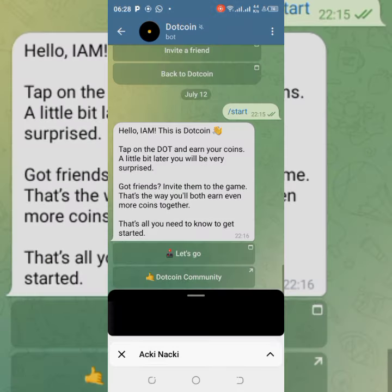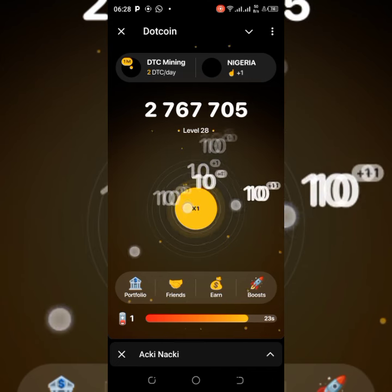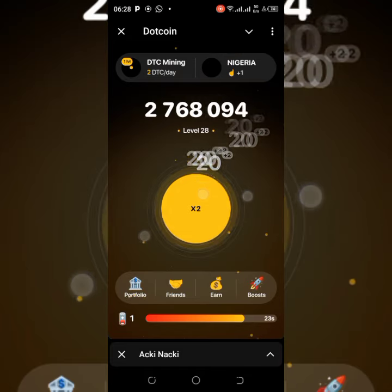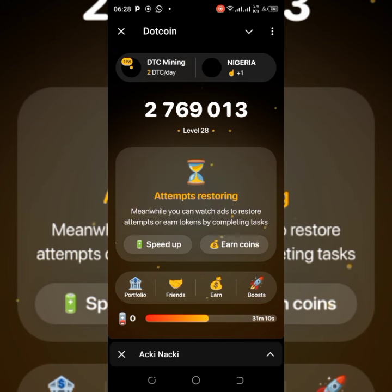Now I have one tap — I have only 30 seconds to finish tapping. As the timer starts, it goes down and I need to finish before time runs out. That's why I use multiple fingers — I use my four fingers to tap so that before the time hits zero, I've already exhausted it. That's how you work with Dotcoin.